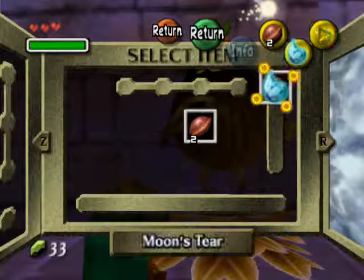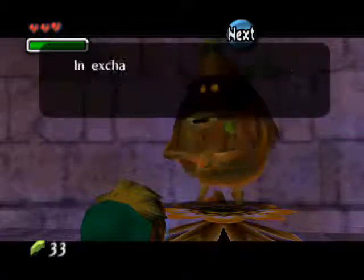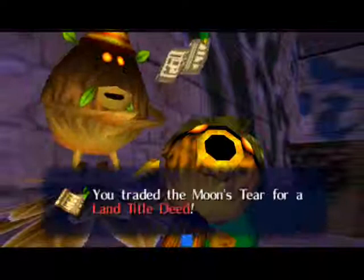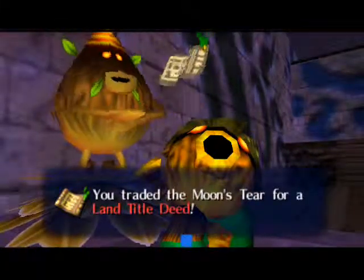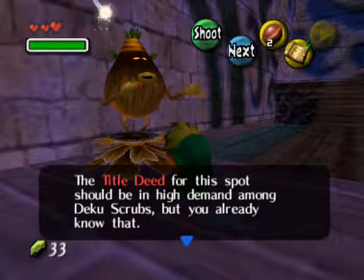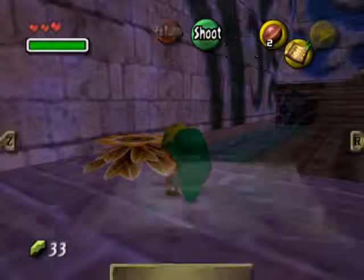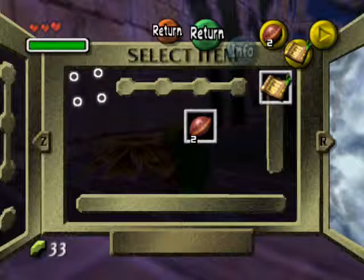Equip it and then give it to him like this. Yes! Trade the Moon's Tear for a land title deed. Awesome. This guy flies away and we can now use his spot - his flower - to shoot us up there and then enter the clock tower. Now that we got the land title deed, it's our first part for a very, very long side quest.